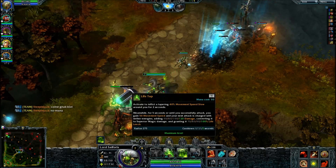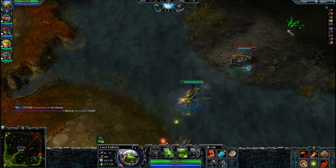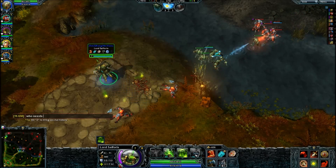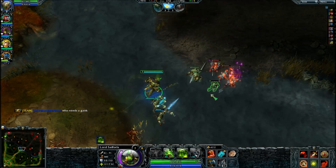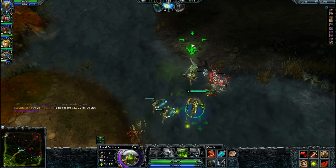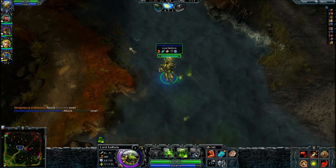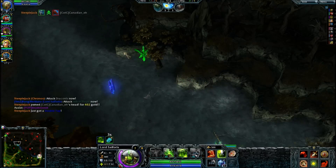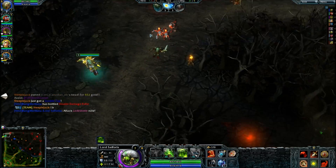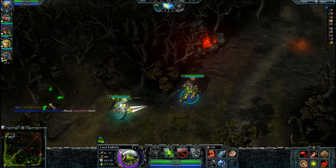I maxed my second skill because it has a shorter cooldown, you deal extra damage, and higher lifesteal — so it's pretty powerful in my opinion. Now that I have a bottle I can spam this for extra lifesteal and regen. Careful — mid switched with Witch Slayer. Coming for Lodestone, hopefully I can do some high damage to him. I'm willing to tower dive him as well.